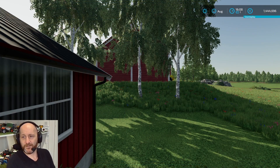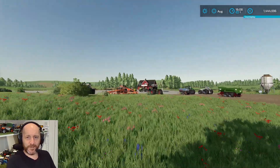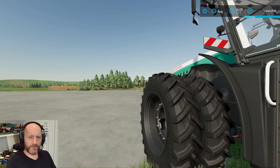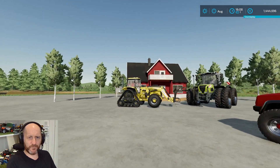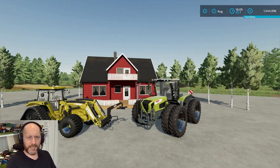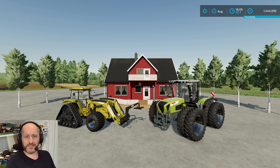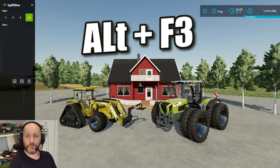Now we are in the game and we've got sound, everything is on. I'm here on my test map on No Man's Land. I've just placed down a house here, placed down a couple of tractors with different colors — this is just for me to stand on top of. So this is the picture we're going to use. Now I'm going to press Alt-F3 and it's going to open the game filter.